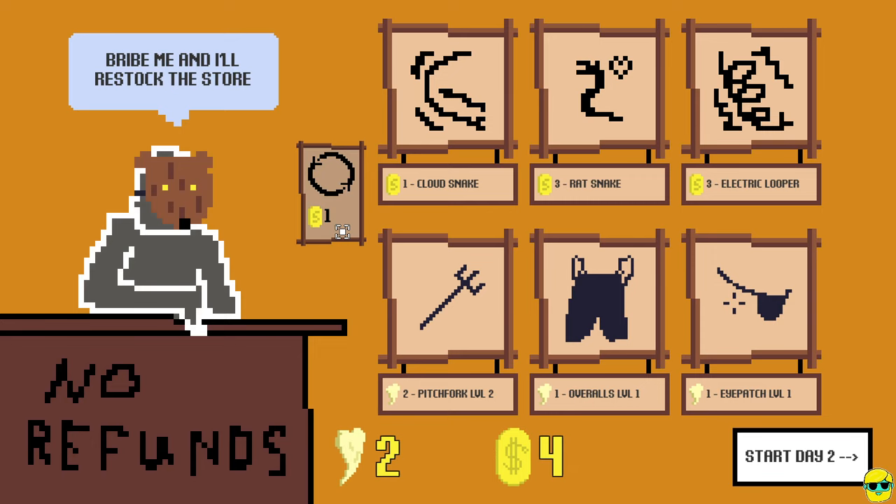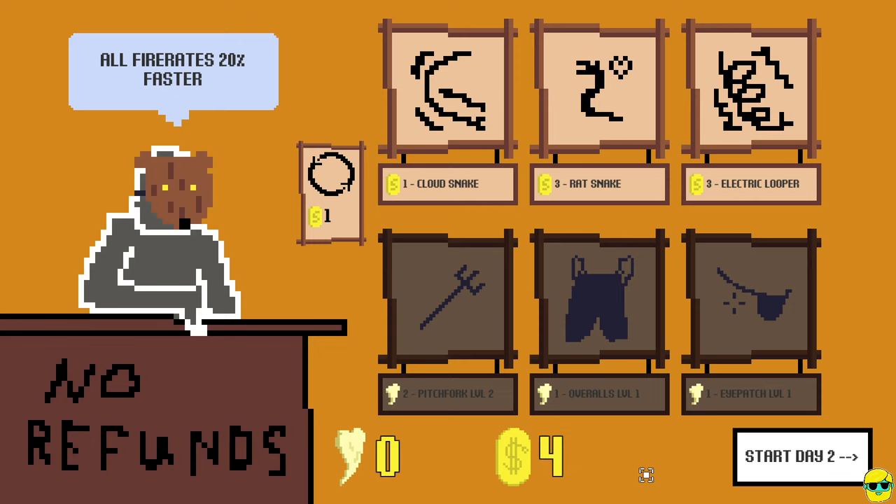I can bribe him to restock. I can get an eye patch - all fire rates faster - and I can level up. We started with the pitchfork, and yes, I get to keep the pitchfork, but now I could level it up, or have 20% faster fire rate, or headshots do more damage. I'm gonna buy this eye patch and these overalls. I probably want as much oil as possible, but which snake do I want to fight? I'll try this guy.